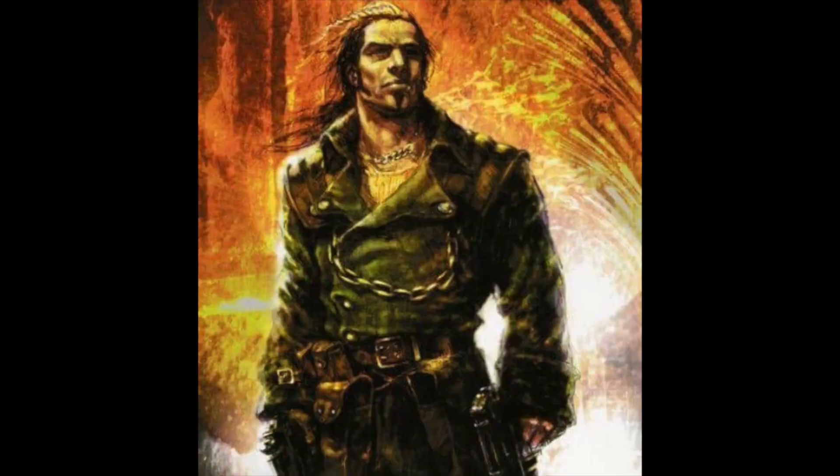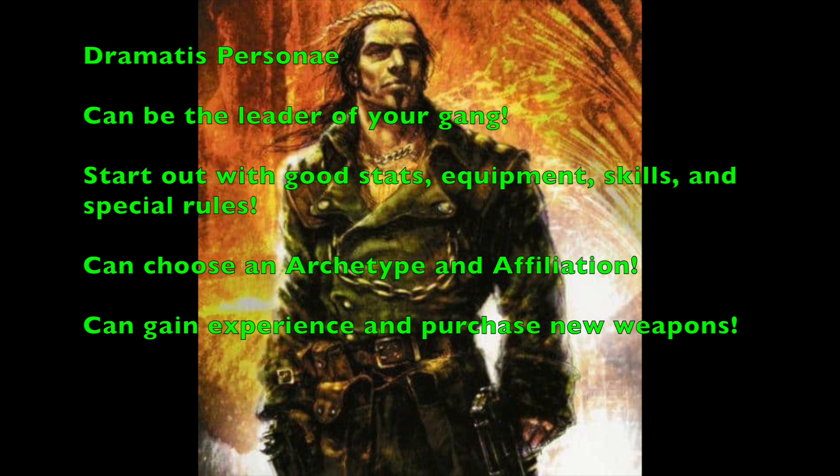Now let's talk about some extras beyond the generic fighters, starting with Dramatis Personae. These are the special characters available across various Necromunda publications, and the great thing is you can use them as the leader of your gang. For example, if you want to use Apollos Kage or Cal Jericho as the leader of your gang, you can do that. These Dramatis Personae start with great stats, excellent equipment, special rules, and you also choose their archetype and affiliation.